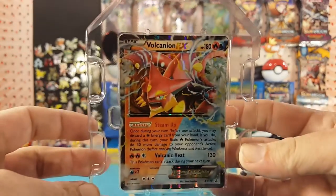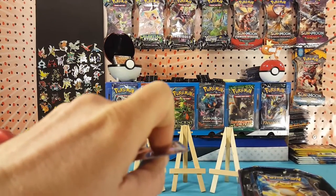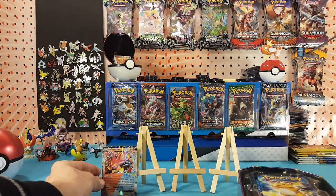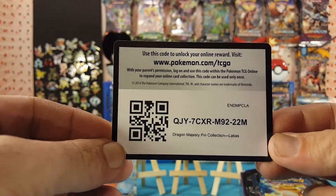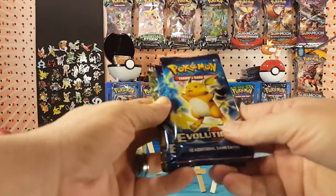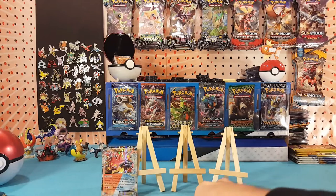Starting off looking at the Volcanion EX promo — very nice looking card there. We'll get that sleeved up and put off to the side. There is a promo card that comes with the tin which will be put into the giveaway at the end of the week. Right now here is a Dragon Majesty pin collection code card. Inside the tin we have two packs Evolutions, one pack Fates Collide, and one Steam Siege.